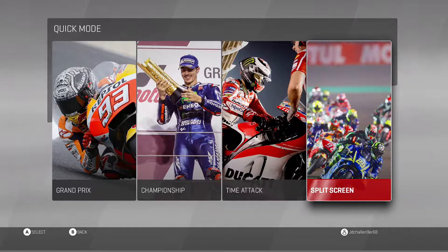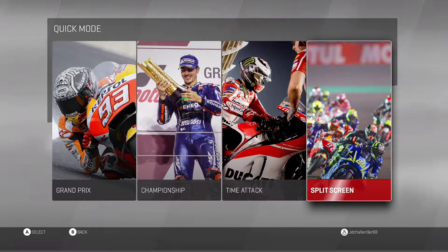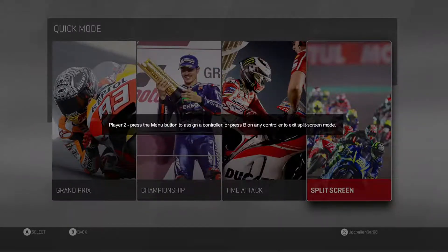There are a couple of things you need to do. You need to make sure your controller's turned on and press the button. When I press the button here, it says: 'Player 2, press the menu button to assign a controller, or press B on any controller to exit split screen mode.' So basically, if you're not connecting a second controller, you press B to back out of split screen.